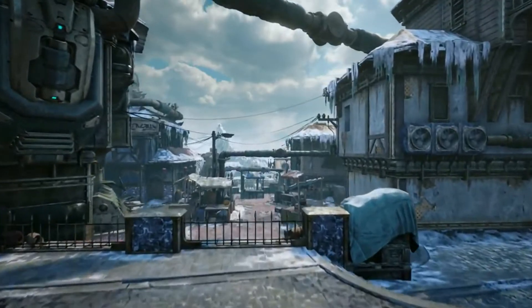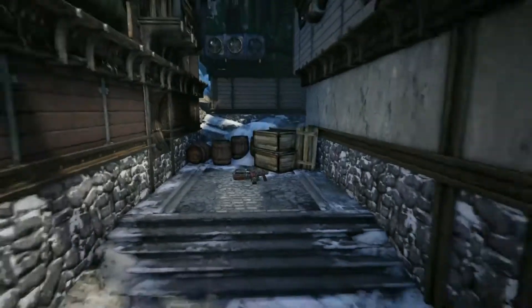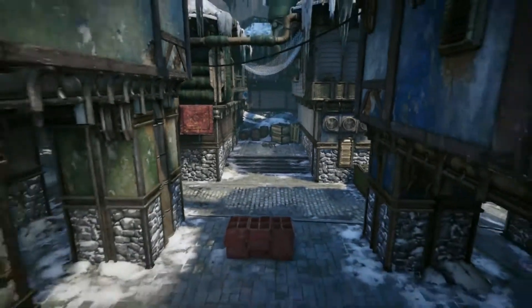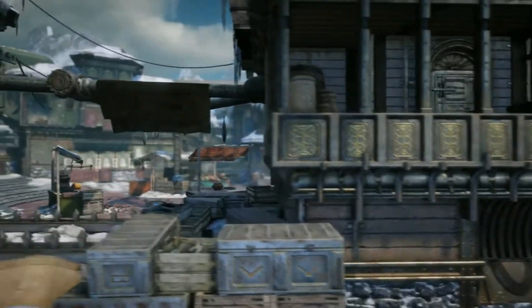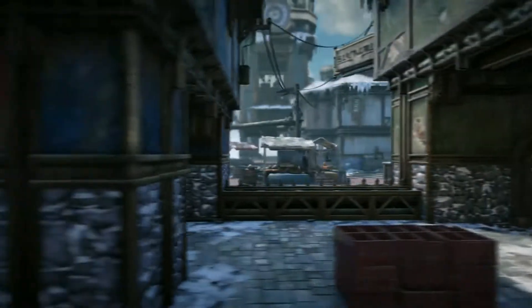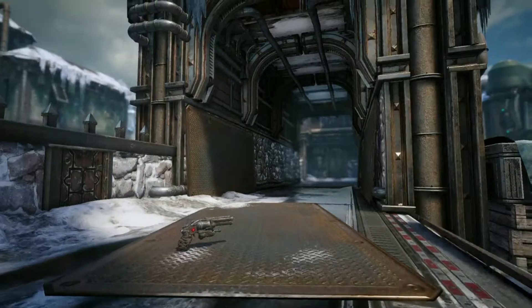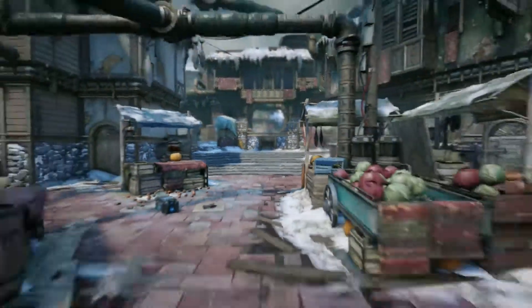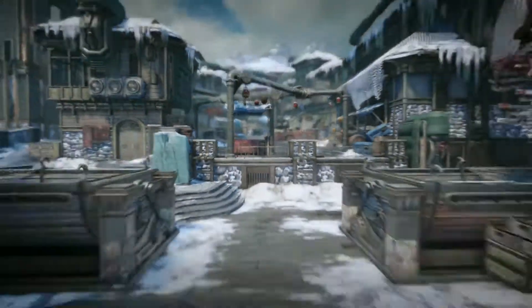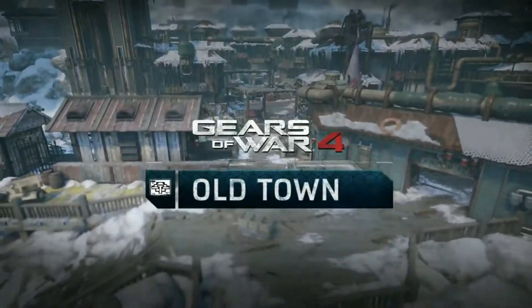This map has been reimagined in a snowy UIR coastal town, complete with a looming UIR base in the distance. Old Town features the same layout fans know and love, with its clearly defined three lanes and asymmetrical elevation change from low to high. Fight over the torque bow and sniper under the bell tower, stall to stall on the market, or hunker down in the tight long sight-lined alleyway.